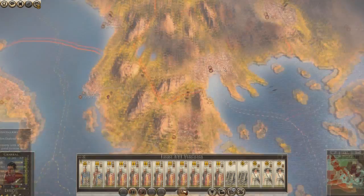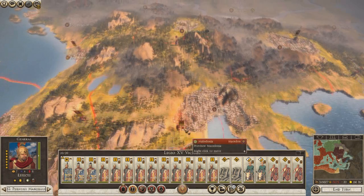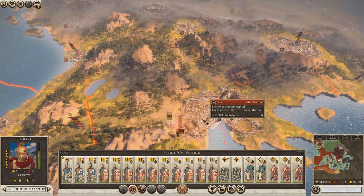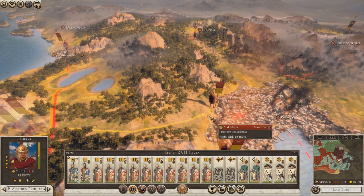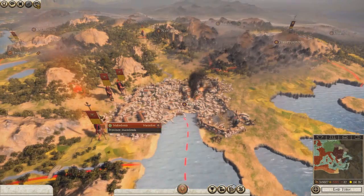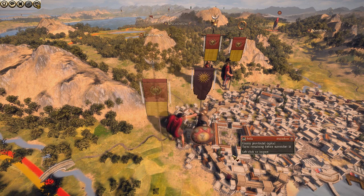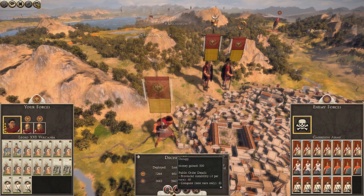We're going to maintain the siege and bring this guy in. Alright Nero, do your thing - auto-resolve. And with that we have his capital! Occupy. He increased in rank.